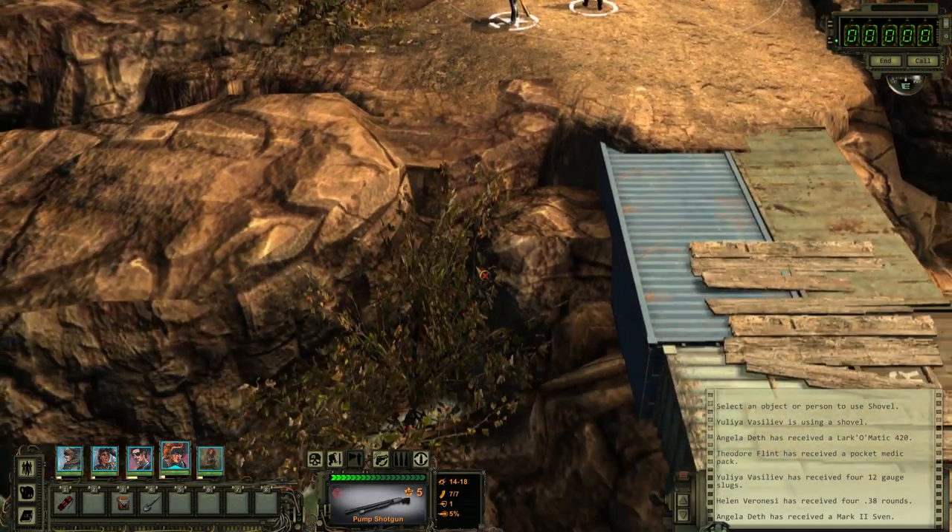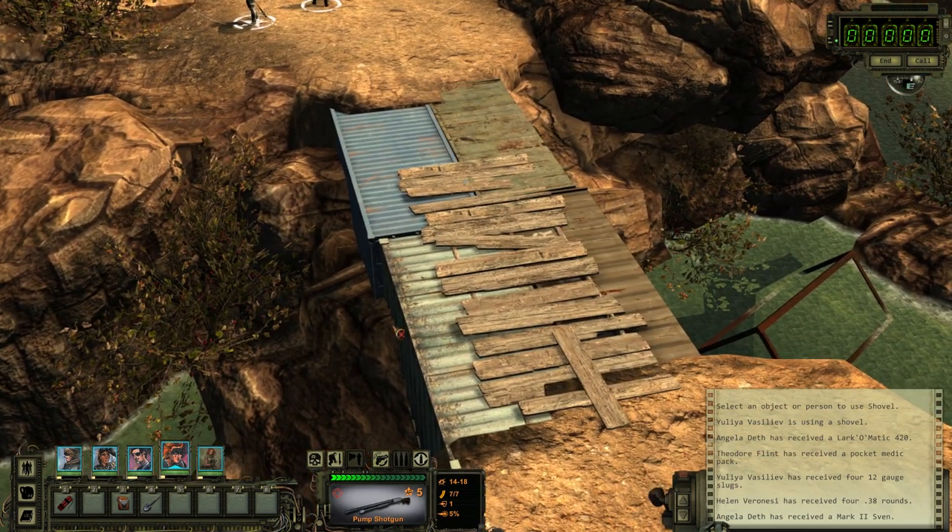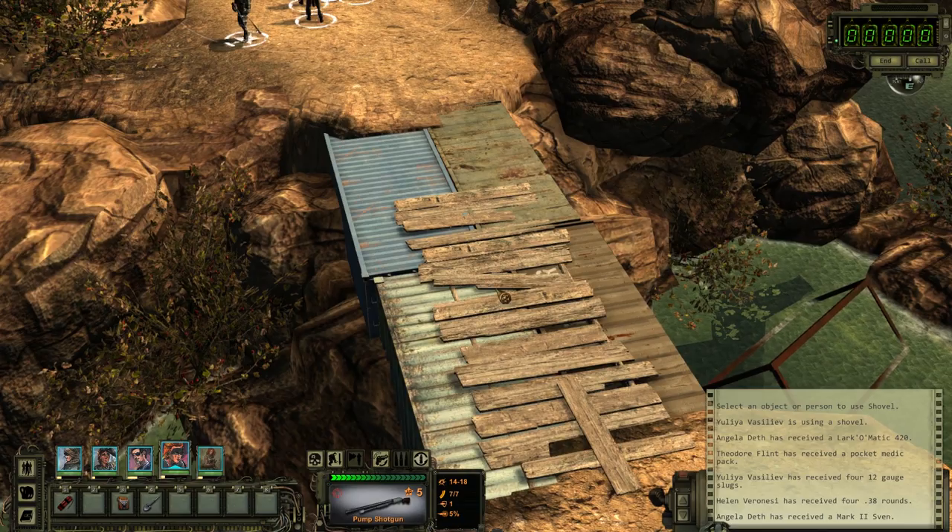Anyway, back to what I was saying about the graphics — they are sometimes inconsistent. Like these rocks, for example: the textures on them look very blurry. But most of the other stuff actually looks really good, even when you're zoomed in as close as you can zoom in.